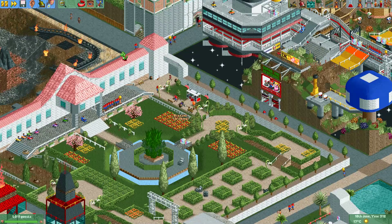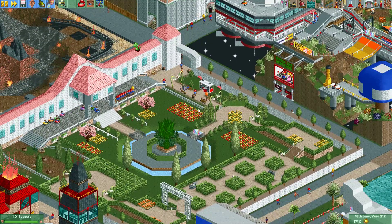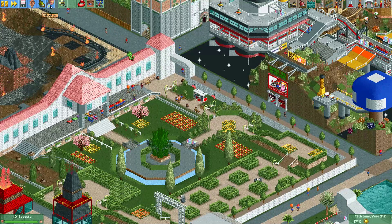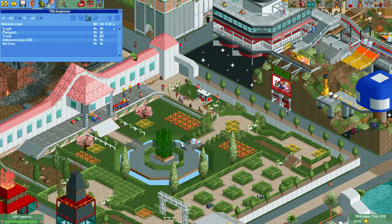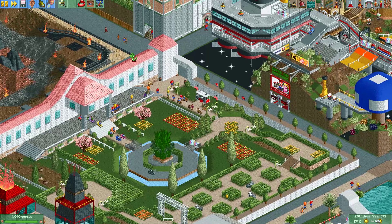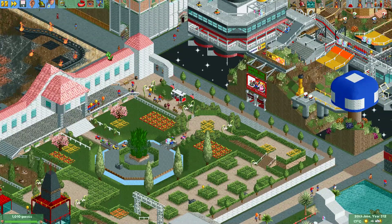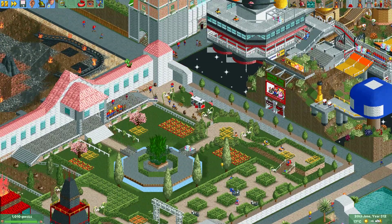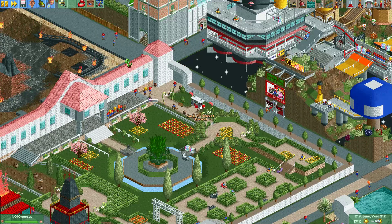And here we have an example from one of my multiplayer rounds. Brock Sear made this suspended monorail car, and he actually hid an ice cream stall. You can make it visible — so there's actually an ice cream stall here. Because he hid this suspended monorail here with the car, it now actually looks like people buy ice cream from this car, which looks quite good as a stand.